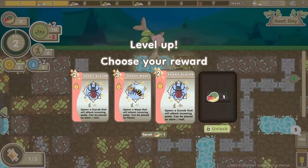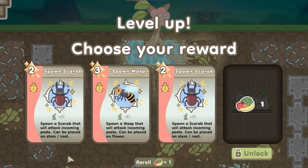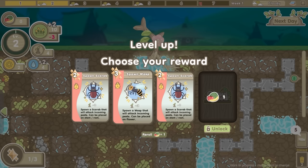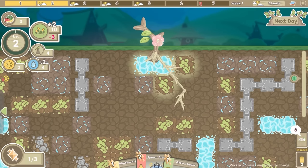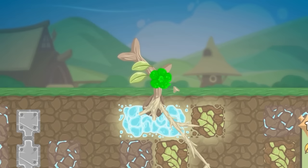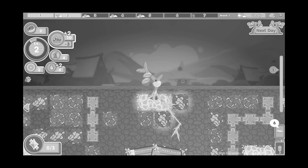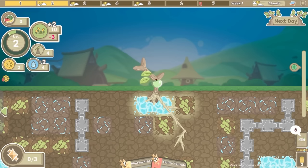Because I've leveled up we get to pick a new card. Do I want to add a scarab to my pack or shall I add a wasp? A wasp can be placed on a flower - yeah I feel like wasps will be really powerful. Let's get one of them to defend us a bit later on. We've got a few more days till we're under attack. Do I want to add another flower? If you shove a flower on a flower it turns into a fruit. Hopefully I can still place the wasp on that - I feel like a wasp would love fruit more than an actual flower, but I'm not really a bug expert.